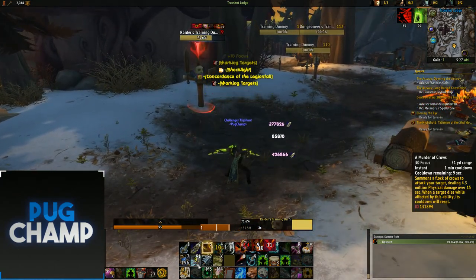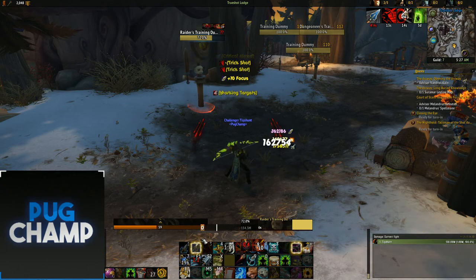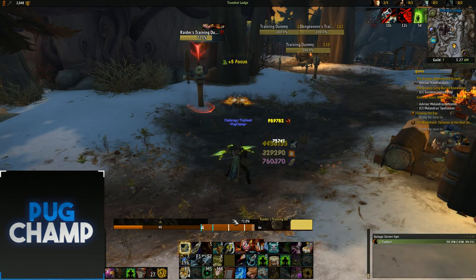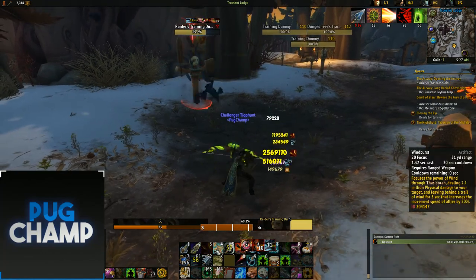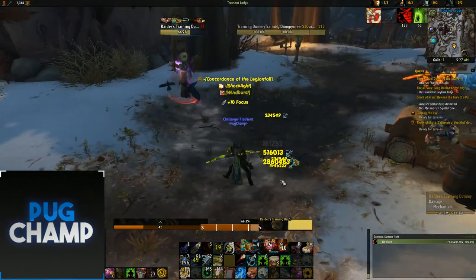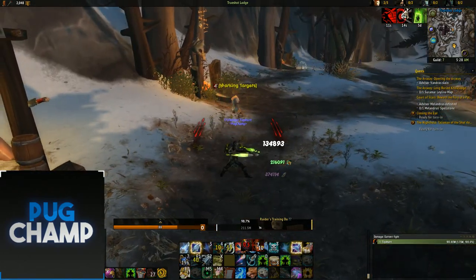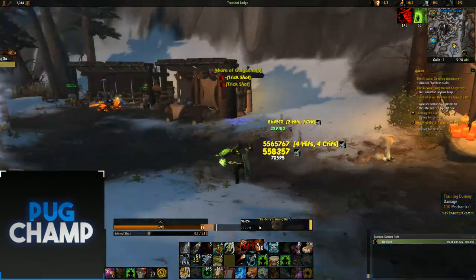You want to be spamming Arcane Shot when you haven't gotten vulnerability up, so you have a bigger chance of getting a proc for Mark Shot. In between, when I haven't gotten focus for another Aim Shot and it's about to fade, just spam Arcane Shot. Make sure you're using Windburst on cooldown — because I know that Windburst puts me into another vulnerable window, I'll use that. As you can see Trueshot is nearly off cooldown again, which is great because when we get Trueshot our damage is going to be really insane.